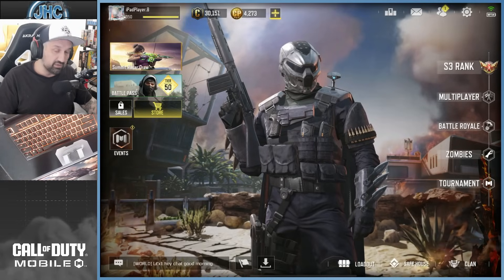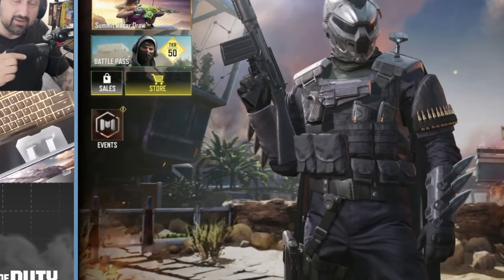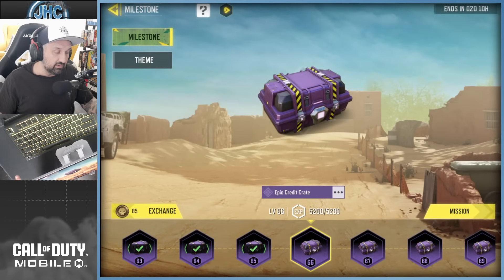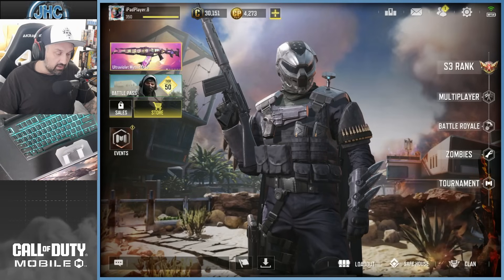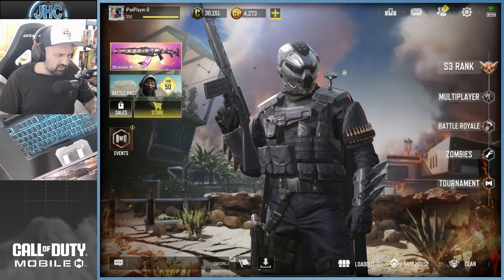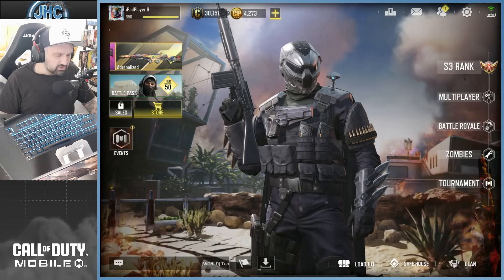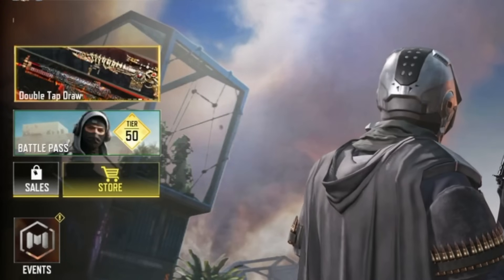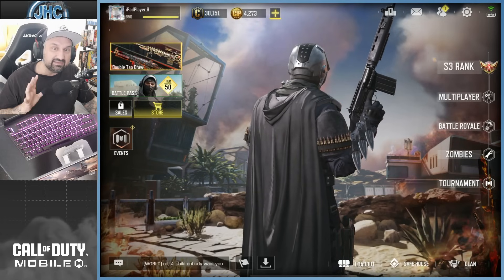It looks like a lot of changes, but once you click on something it's the same as before. For example, the events tab is now a small square, but when you click on it it's all like it was before. I don't know if it's going to change Wednesday night when the season starts, but so far it's not too bad. The sales tab is really easy to spot, and the store is all the same — they still have the draws on top, nothing's changed.